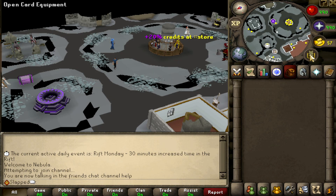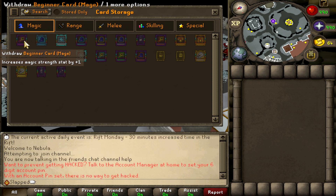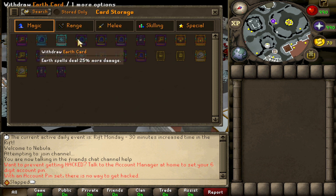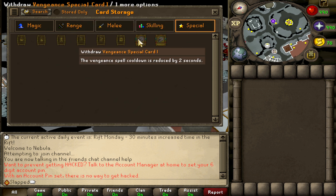They also have a very unique thing called the card system. If you open the card storage, you can see the different kinds of cards they have. The beginner card mage increases magic strength stat by 1, which isn't anything crazy, but they also have one that increases magic damage by 25% while you take 10% more damage from all sources. They have a bunch of unique cards you can use for magic, range, melee, skilling, and special effects — for example, the Vengeance spell cooldown is reduced by 2 seconds.